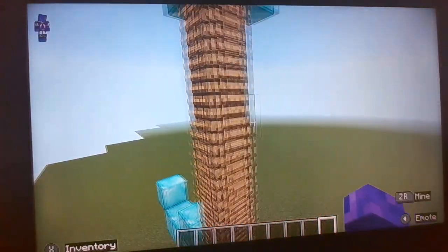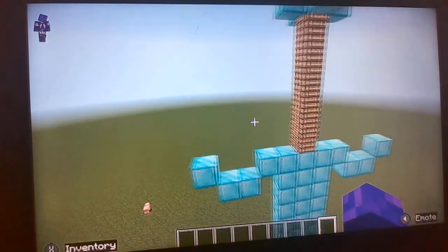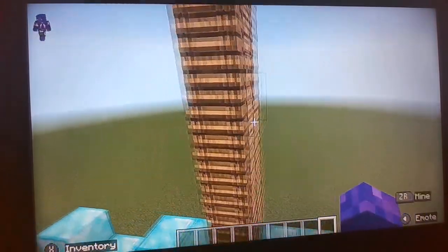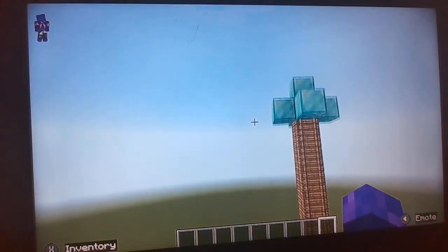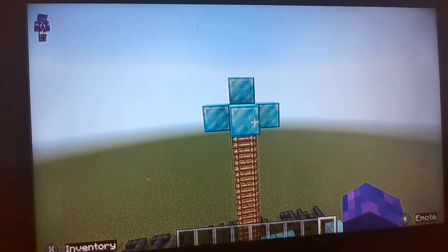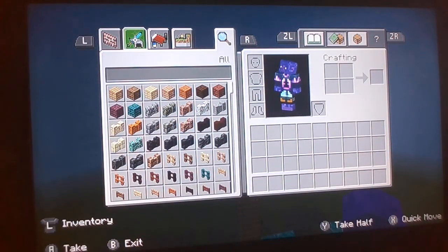For the handle, this is actually interesting because a lot of swords in real life have a rope-looking thing around the handle. I thought ladders would be perfect for this — the ladders give it a bit of a rope-type texture. Then I put the diamond blocks up here for the top of the sword.